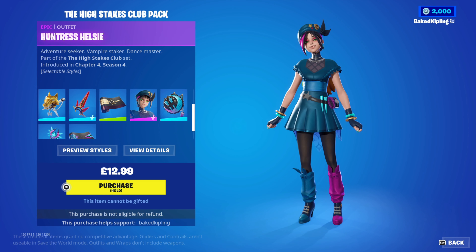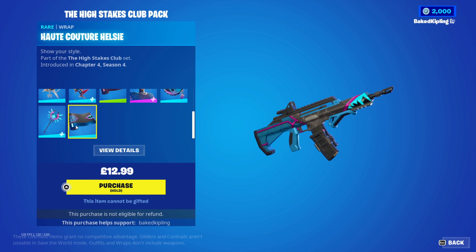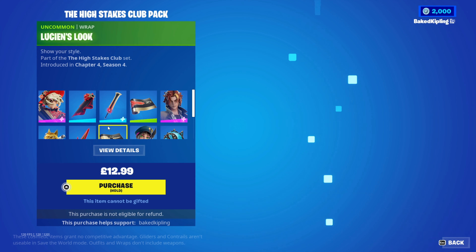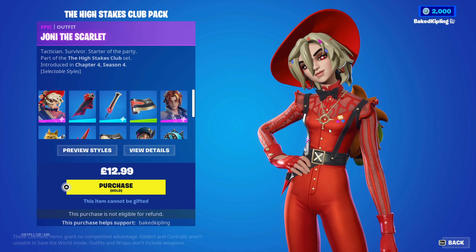Someone — I think it was Ninja — said she's like sort of got a lot of Team Rocket vibe going on with her, and I see that. It looks pretty good — she's got a nice wrap and pickaxe to go with her as well.